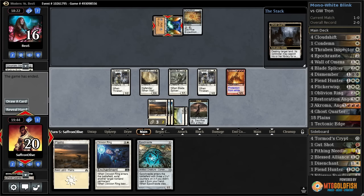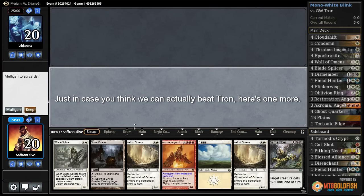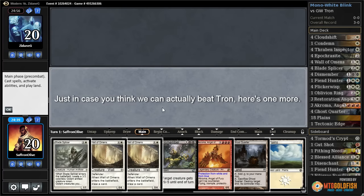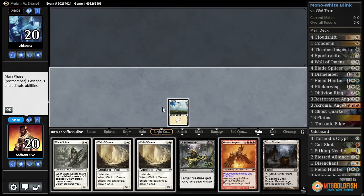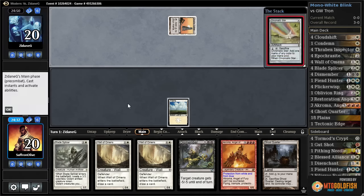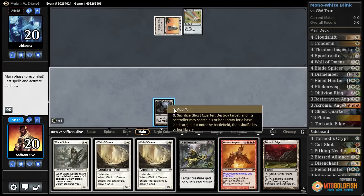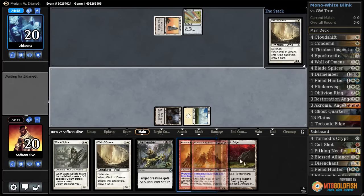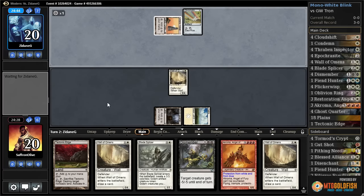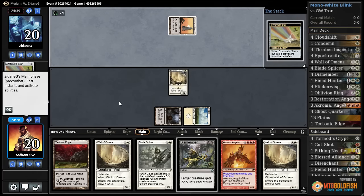Well that was good! All right, budget magic time — playing some mono white blink in Modern. No blinking, but double Wall of Omens is good and we're on the play. Only two lands, but walls should smooth out our draws. We have a Ghost Quarter — Ghost Quarter is our best card against Tron — oh, and a Tech Edge. That's interesting. Wall of Omens, draw a card, another Wall of Omens.